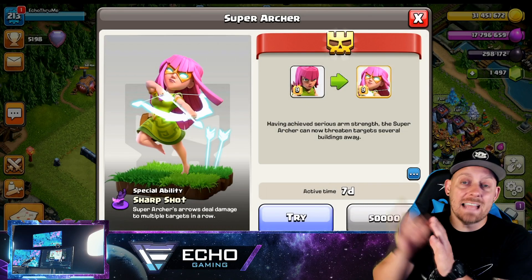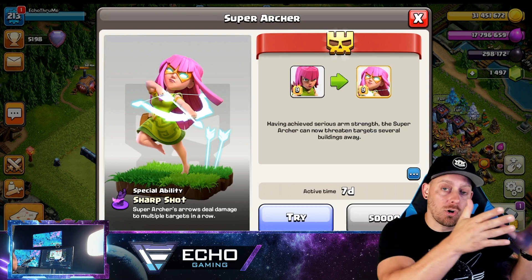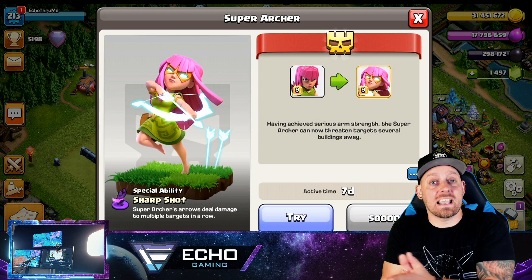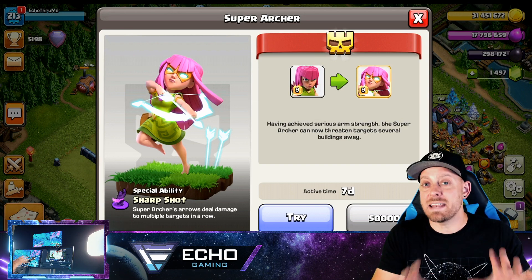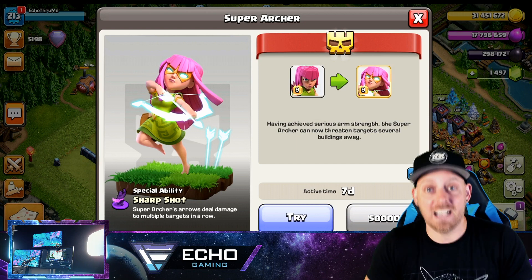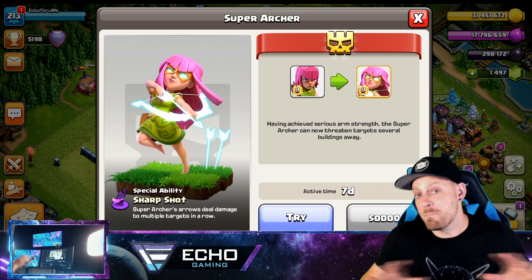Yesterday we were introduced to the brand new Super Troop inside of Clash of Clans, the Super Archer, usable for anyone that's Town Hall 11 through Town Hall 13. I decided against bringing you a video introducing this troop so that today I could find a strategy that she dominates within. I did find a strategy and it's a spam attack which I know many of you are just in love with.